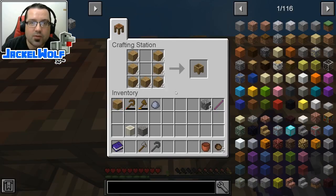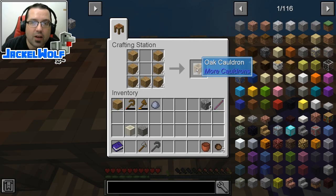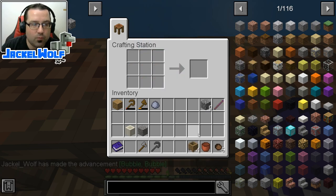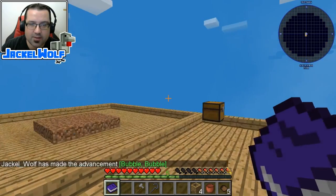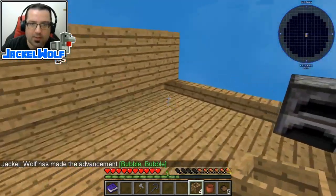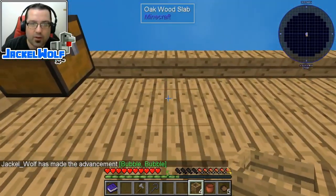For now, we're just going to craft ourselves a wooden cauldron. To make a wooden cauldron, you simply need seven pieces of wood in a crafting table in a U-shape, and that will get us that wooden cauldron. There you go — there is that achievement, Bubble Bubble. We're going to place these guys over here for the moment.